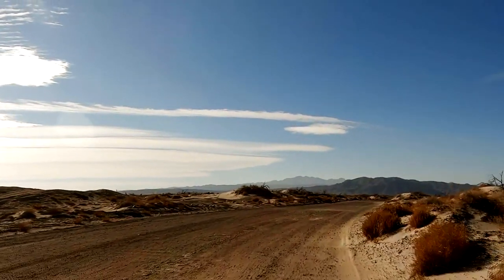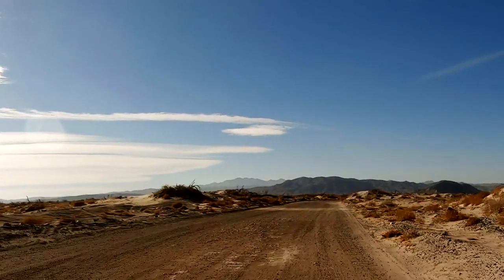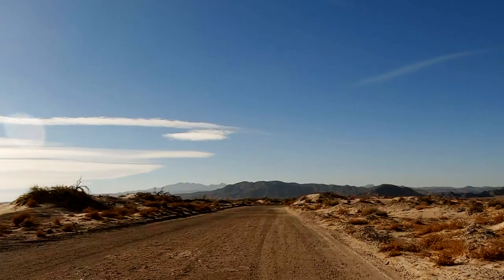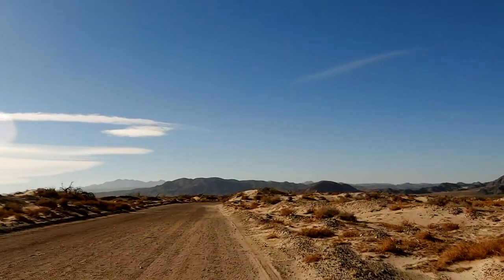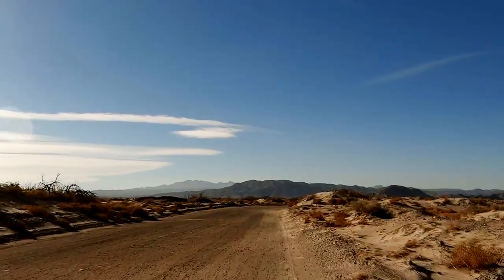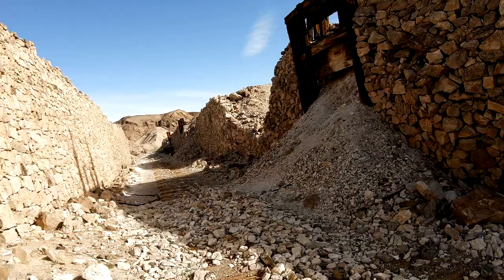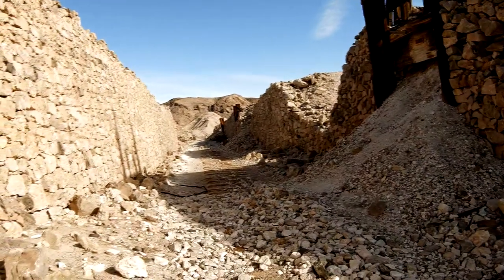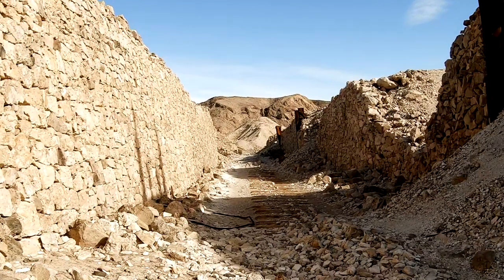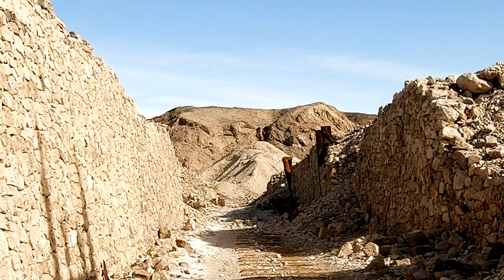Now I'm going to go over and catch the Mojave Road where it comes out of Afton Canyon, cut over Casero Road which is to the east, and then try to catch an old railroad grade that takes me up towards the Seasley mine site. Obviously they had a railroad running through here — there was a lot of ore. This stuff is gone but pretty impressive. A lot of mining in this area right here.